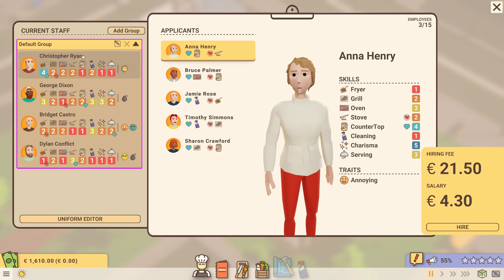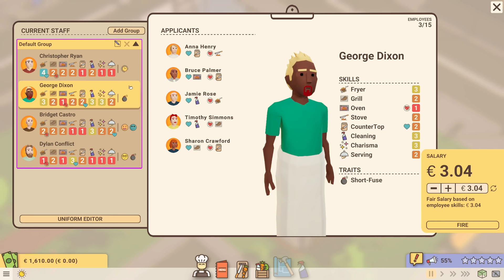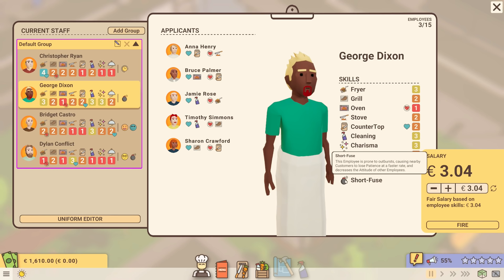We currently have four members of staff. The interesting thing is that they have traits, skills, likes, and dislikes. Christopher Ryan, for example, is level four out of five on the fryer and actually likes the fryer — so he's someone we want working there. He's level two on the grill but dislikes it, so we probably won't put him there. He's a workaholic, which means he works faster but will cut breaks short before replenishing stamina, which can cause him to break down and potentially quit.